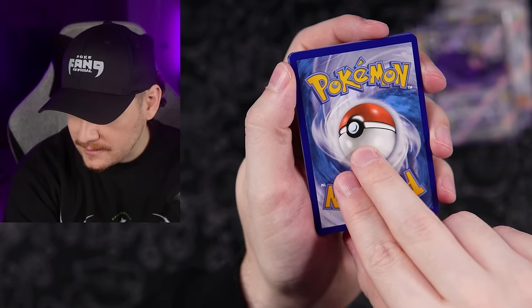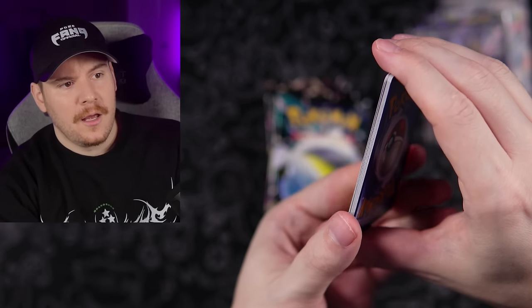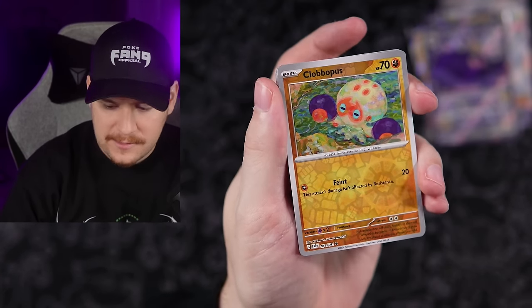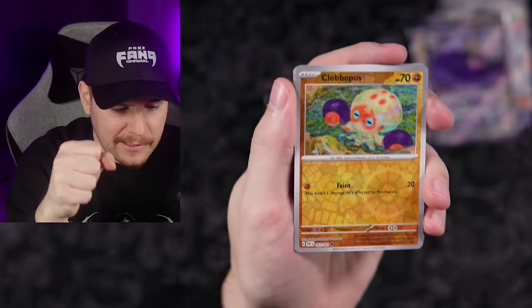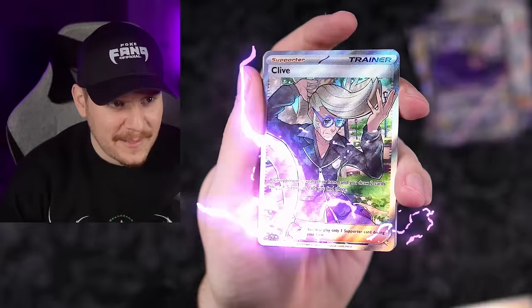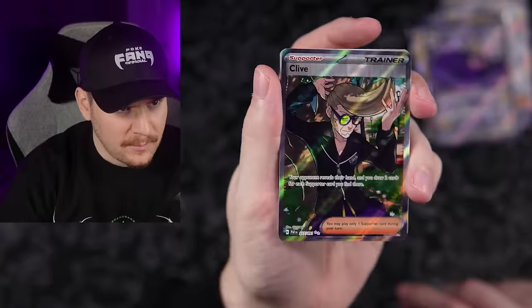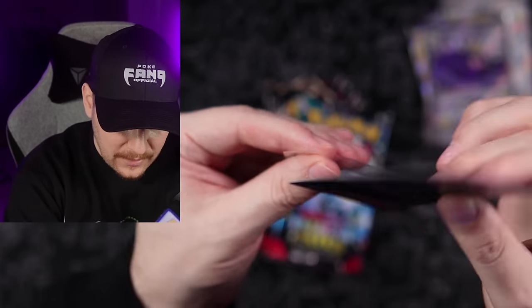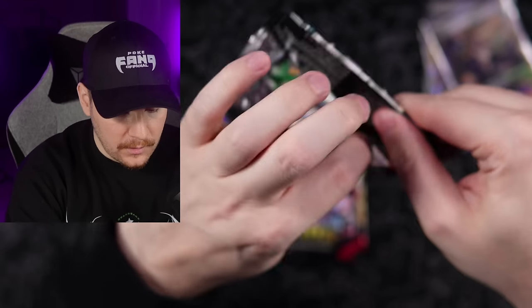Code card going out to the Fang Gang. It's got to be Grass type — Punchy's Energy. To the front — just a Pinecub. Clobbopus, which is one of my fiance's favorite Pokemon because it's adorable and it likes to fight. And a Clive ultra rare full art. Not the special illustration rare but the ultra rare Clive with that crazy hair. Code card going out to the Fang Gang. Artisan, Numel, and an Executor — dud pack. One of the rare but occasionally occurring dud packs.